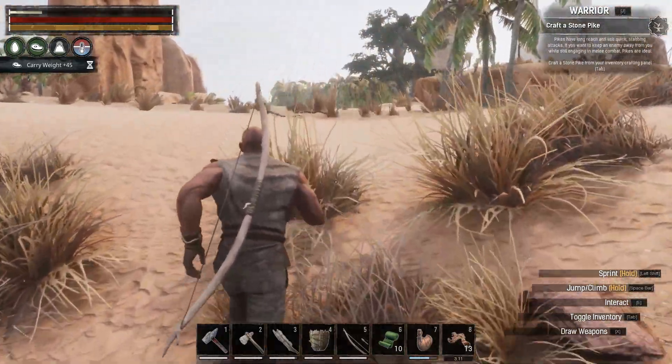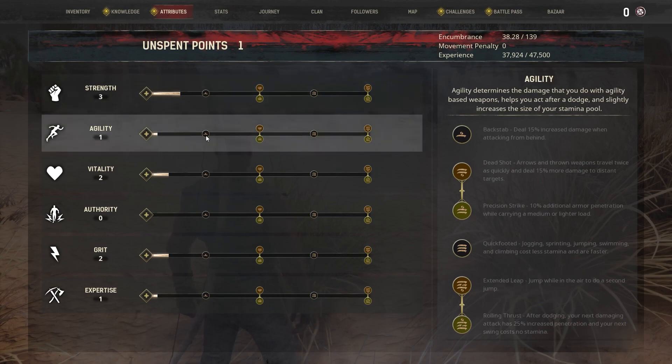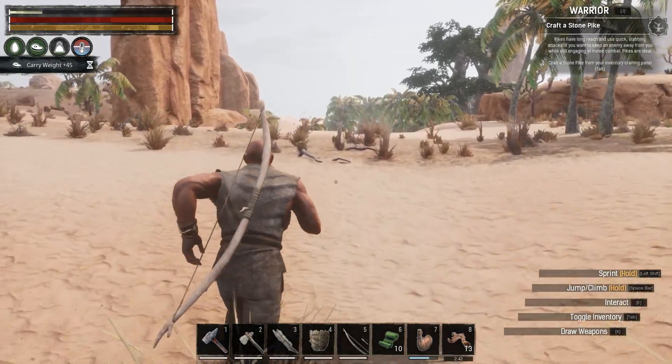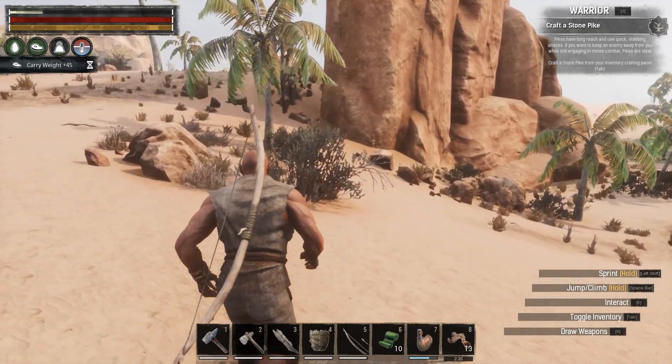Back to the mission of finding sticks. We've got bees and bugs galore but we do not have any sticks. You know, we have some attributes to increase — I'm feeling like some stamina. Vitality, grit determines our stamina pool and this is the maximum weight. I'm kind of feeling like we need more stamina because we are running low on it. Oh check that out — yeah, it gets us a little extra boost!